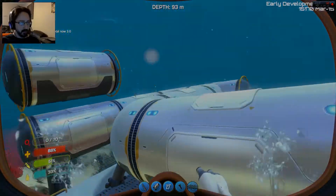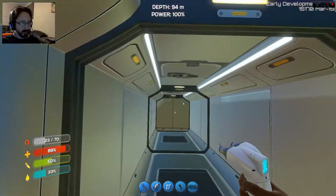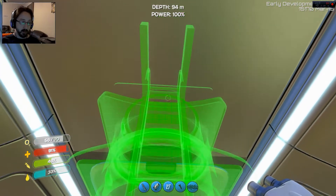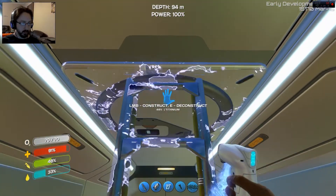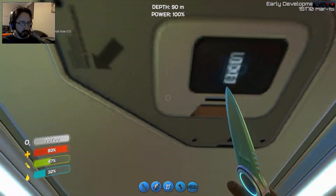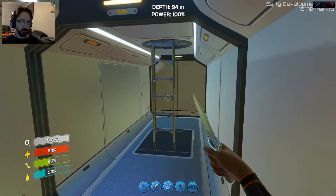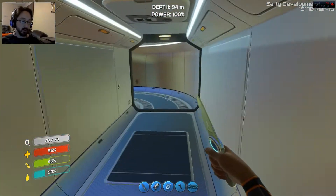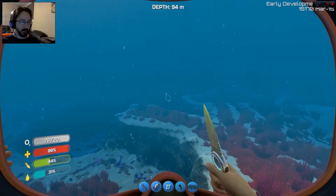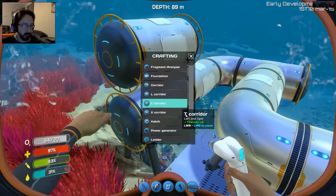Alright. So I built that up there. Welcome aboard, Captain — this says welcome aboard, Captain too. So can I build a ladder? I can't. It leads me up here. Nice. I'm liking this a lot. I just saw a glitch. Alright, so now that's connected. Oh, see, they're all swimming through my corridors.